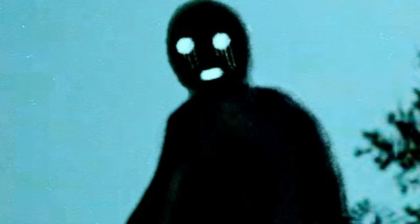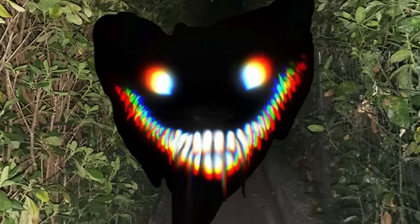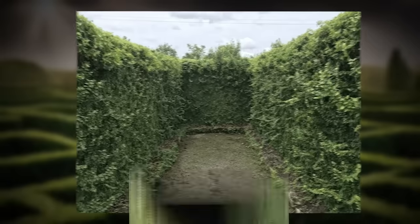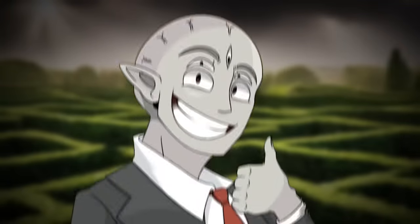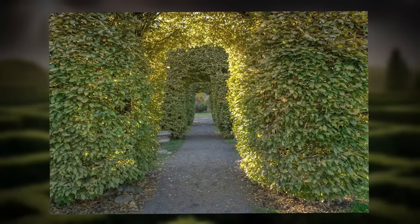It gets worse at nighttime when the light in the sky goes away and the entities seem to come out in hordes. When nighttime does occur and you're still stuck here, you might be screwed. The claustrophobic nature of the level makes encountering these entities even worse, since you'll have less room to run away and no place to hide. If you're trapped in a hallway with a smiler — well, goodbye. There are no bases here since it's not feasible to put an outpost in a moving maze.